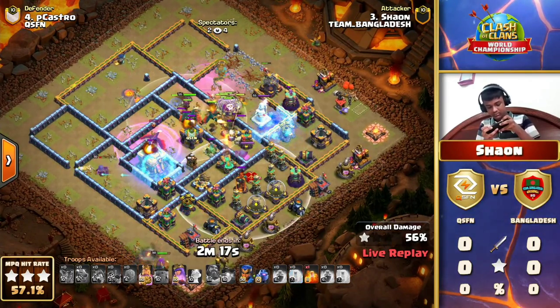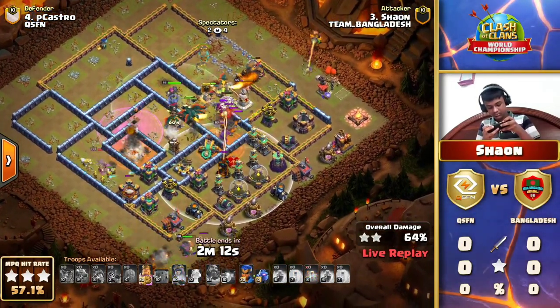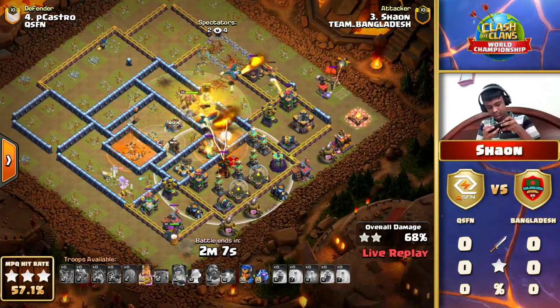Shaolin is having a bit of difficulty making his way toward the Town Hall, but the Queen might be able to come in clutch here to finish the second star off. Is he going to get the Triple though, Itzu? That's a good question. There's a lot of power left back.